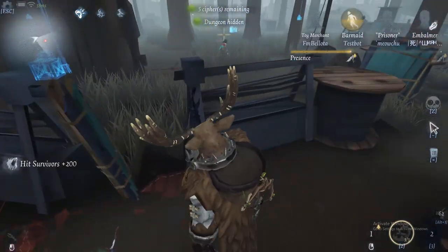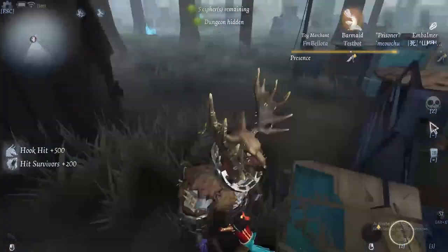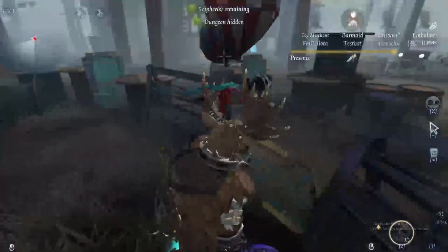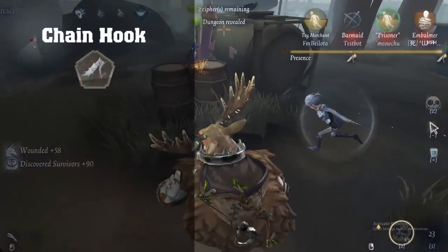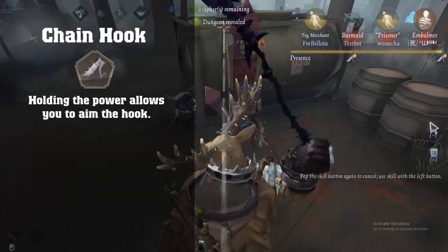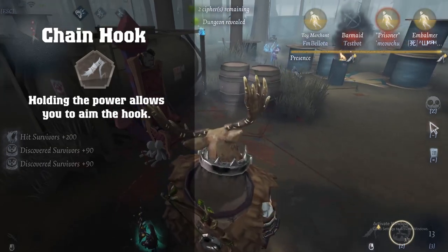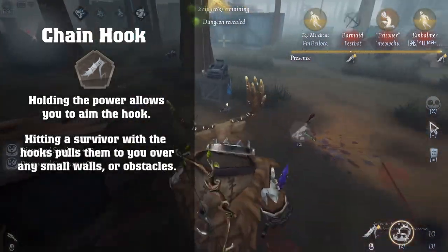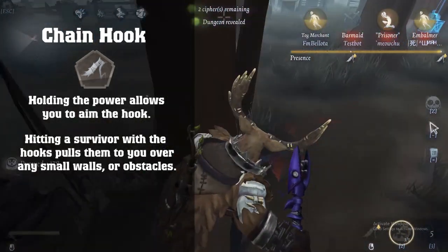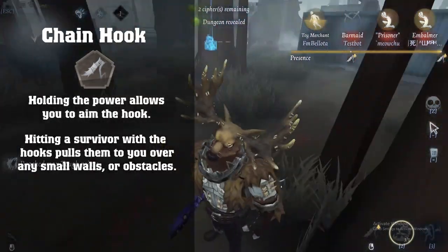His normal attack hitbox may seem kind of small and rather disappointing, but he's definitely packing in other areas that are even more important. That's right — his chain hook hitbox is fucking ridiculous. The chain hook is Gamekeeper's main power. After holding the power button, Gamekeeper will begin to swing his chain like he's a cowboy from a western movie. He's slowed while doing this, but when you release the button, Gamekeeper will throw the hook. And if any survivors are caught by it, then they will be pulled back towards Gamekeeper, even through obstacles like pallets and windows, and occasionally the fucking wall. Because, like I said, the hitbox is fucking stupid.